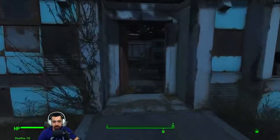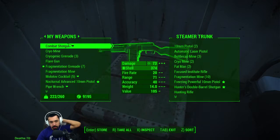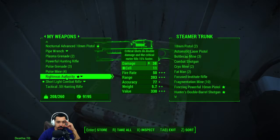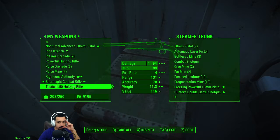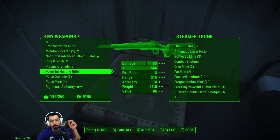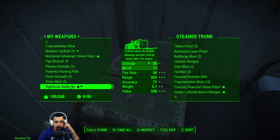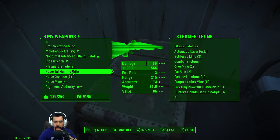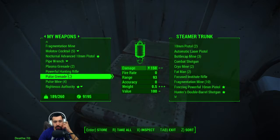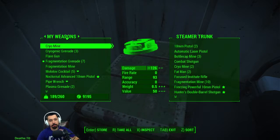I'm not going to be using the combat shotgun - we're going to be using the hunting rifle. Drop that off. We'll be using the powerful hunting rifle. We don't have a scope on it yet - we'll have to try and find a screw to make one. I might have to check the mods. We need to go buy more power cells somewhere. We'll keep that pistol even though I've never really used it.